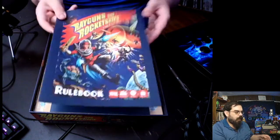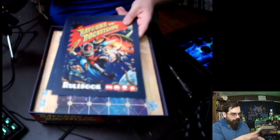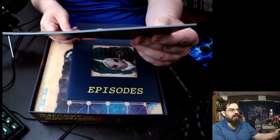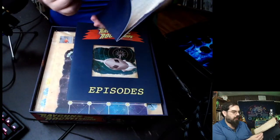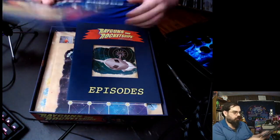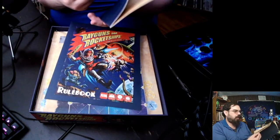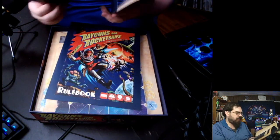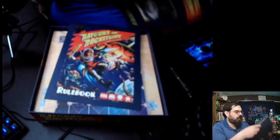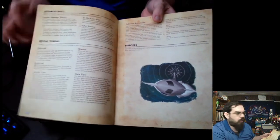We have the rulebook and the episode book here — they're not that thick. I'm guessing about 20 pages, and literally the rulebook is 19 pages, so I was right on the edge. The episode book is 23 pages long — episode 10 — very, very cool.